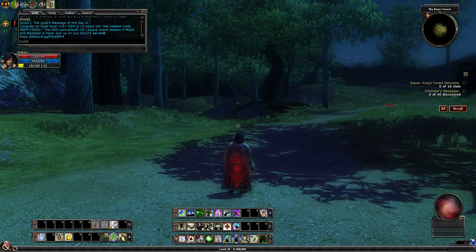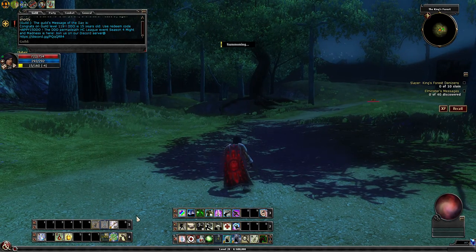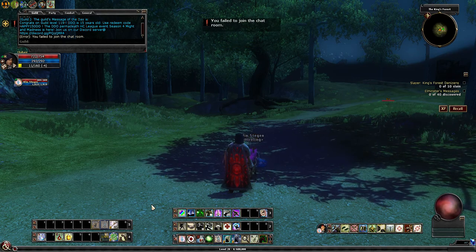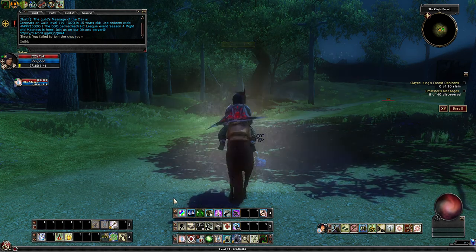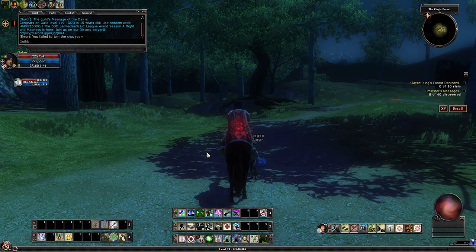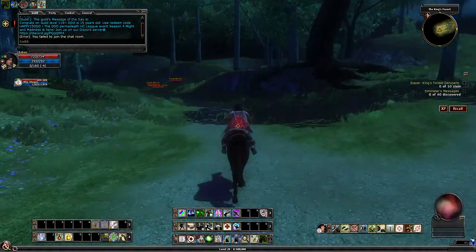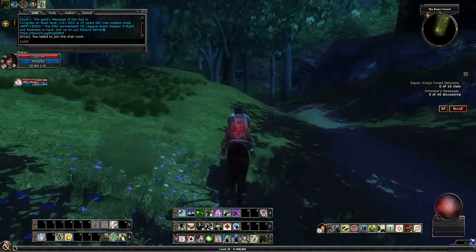This is the beginning of King's Forest. I'm going to get my hireling and my horse. You want the horse for speed because you're going to have to cover a lot of ground. I'll show you the path to best search for the Grim Disturbance incidents. You just make a left here — you don't want to fight anybody as that would delay finding the Grim.